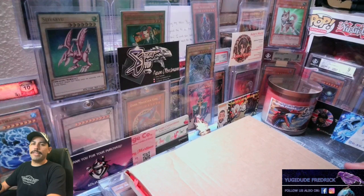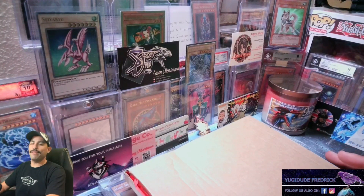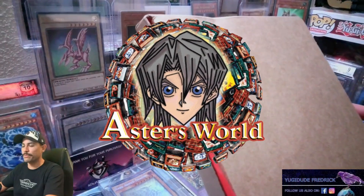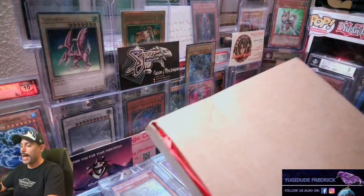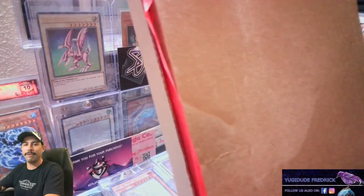What is happening my Yu-Gi-Dudes! Alright, it is my favorite time of the month. It is the Aster's World subscription box time of the month. We got our next subscription box. For those of you that don't know, I subscribe to Aster's World, so I get a subscription box every month.